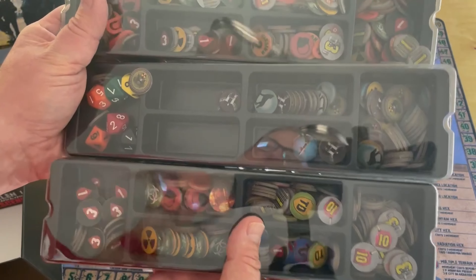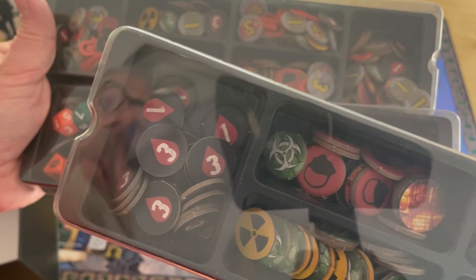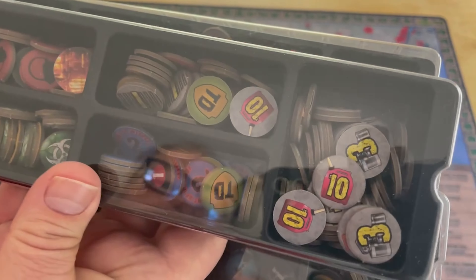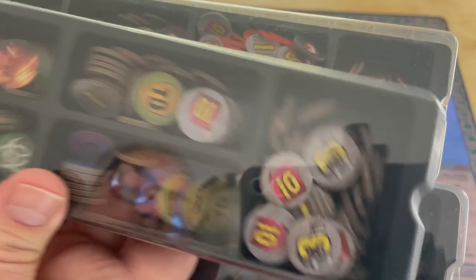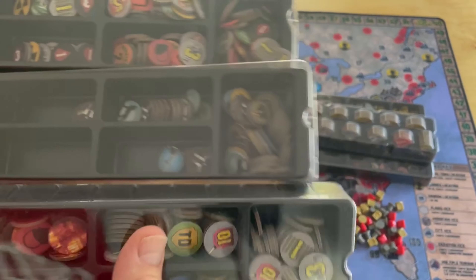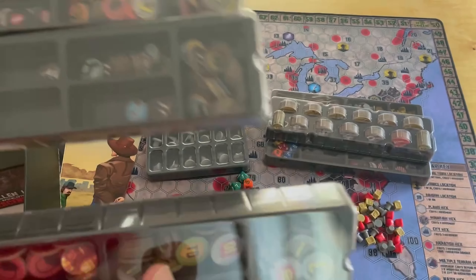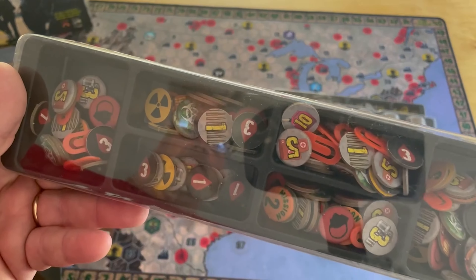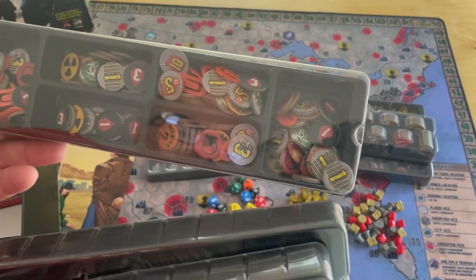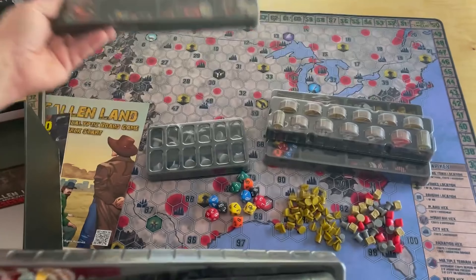There's a whole bunch more - more of the same tokens and chits. Here are some health chits and wounds. These are the plastic pieces - these are just the counters. I'll probably get rid of these and put in the plastic replacements. Just a bunch of markers here. This game has a big footprint - from the cards to the components, a lot going on and a lot of stuff to go through.